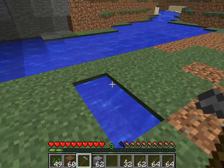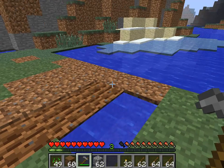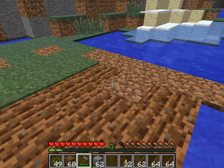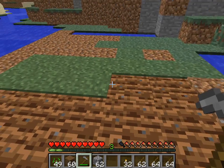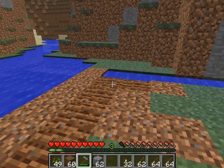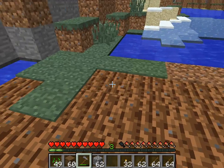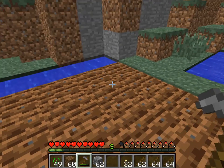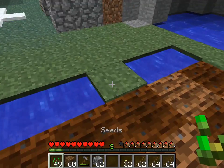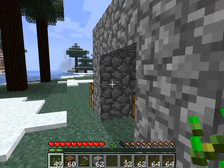Now you just want to go up to the dirt and right-click it. As you can see, it kind of flattens a bit, and after a while it will start to look a little bit darker, which means it is actually fertile and you can now plant knowing your plants will survive. You need to have it on fertile soil. You can still plant without fertile soil, but if you don't, eventually the plants will just pop up and you won't get any wheat.